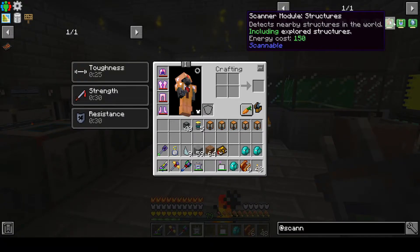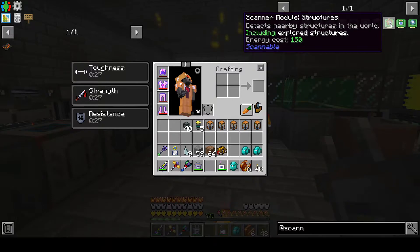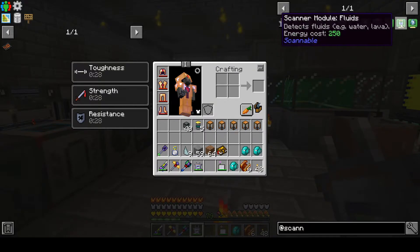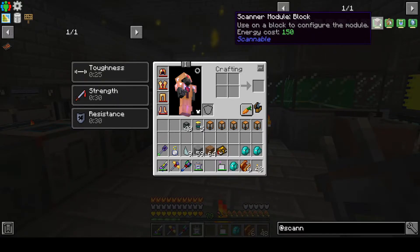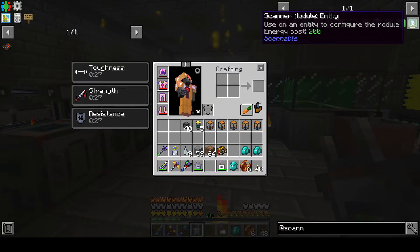What else does it do? Structures — ooh, I wonder if this will help me find a stage five underground dragon lair. That's something I want to do. Fluids — I wonder if you can scan for a particular fluid, like blazing pyrotheum, and find more of it. It's pretty common in the nether, but I'm just trying to think what else I might do. You could maybe scan for endermen if you're out searching for ender pearls. I wonder if you could scan a stage three dragon above ground and then hunt for a stage five one underground. The possibilities.